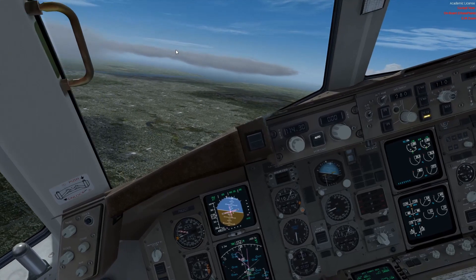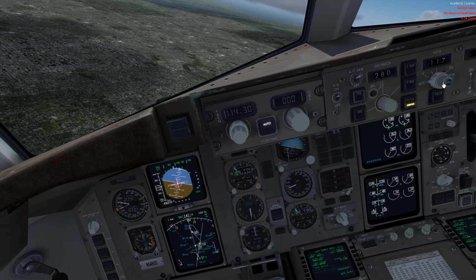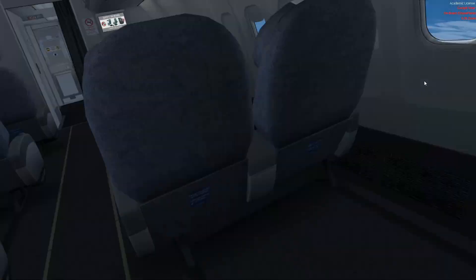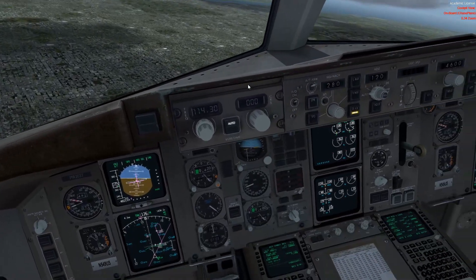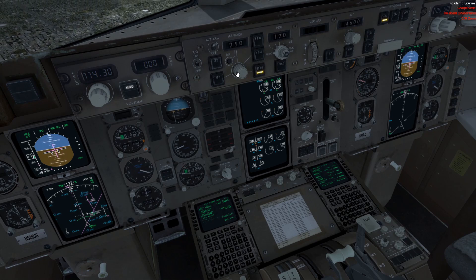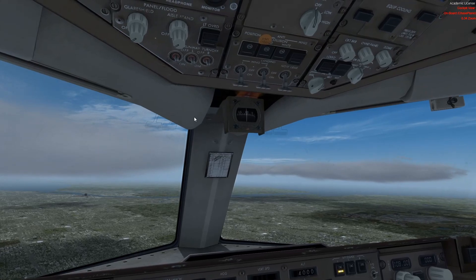Welcome back — I've just started to self-vector us in for the ILS runway 21 Right. We can do heading 120. Just like last video, we are extremely high so we need 250 knots to start. I don't think this approach will be doable — I just realized we're coming in the other way — so good time to come back, folks.